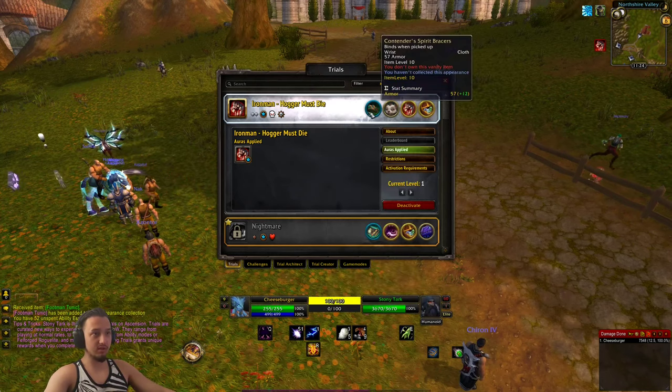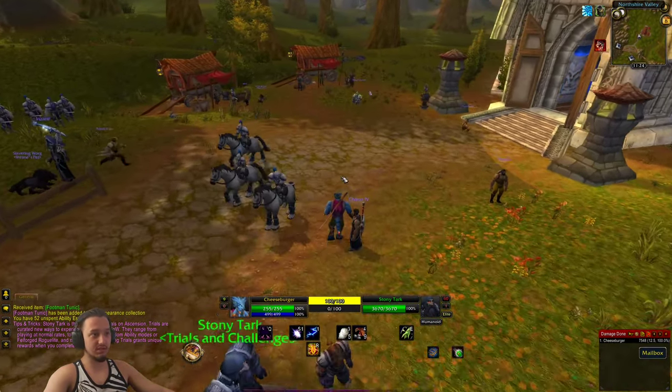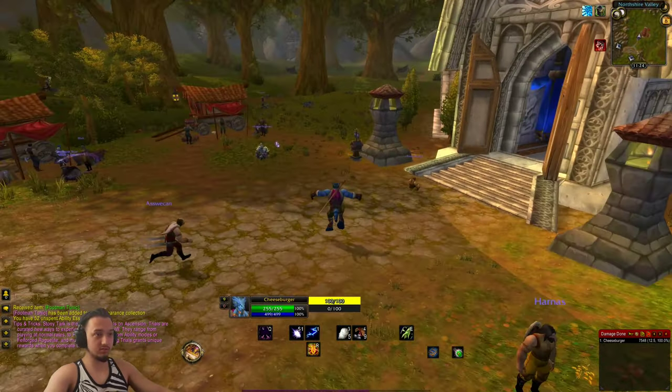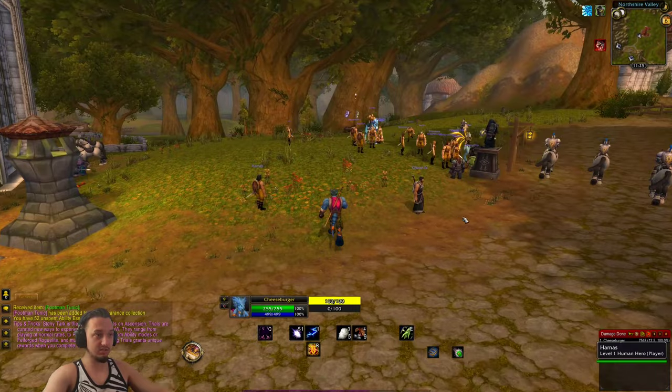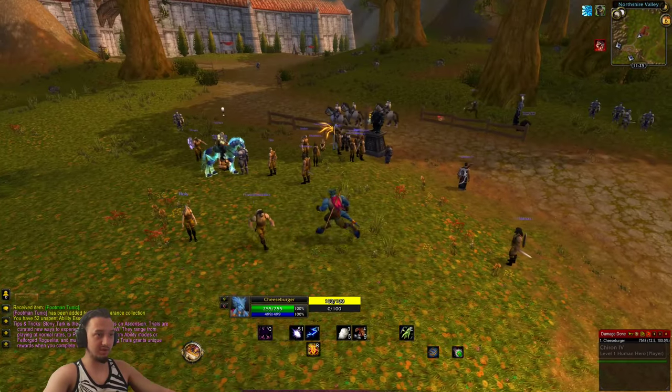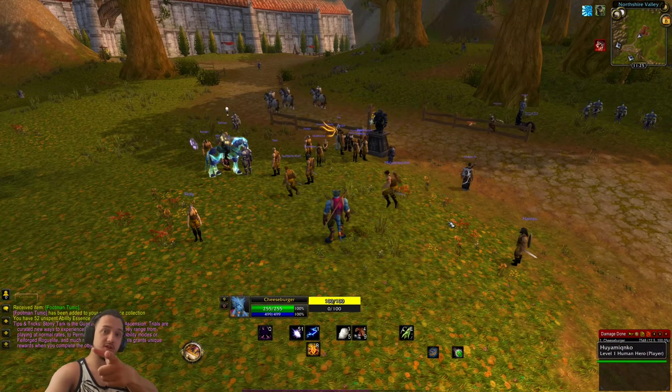That's a bit of a challenge, but Hogger is pretty easy especially depending on what you get — as long as you have a healer and high damage it's pretty easy to take down. We'll work on getting to 60 eventually. That was a pretty easy challenge — you just have to not die to 60. Considering we're playing Nightmare and got most of the way there, it's not too much of a challenge. Don't forget to like and subscribe, I'll catch you guys in the next one.